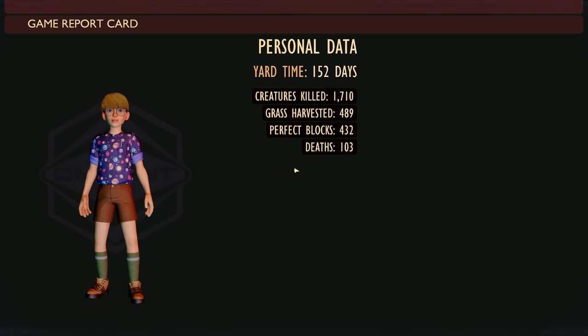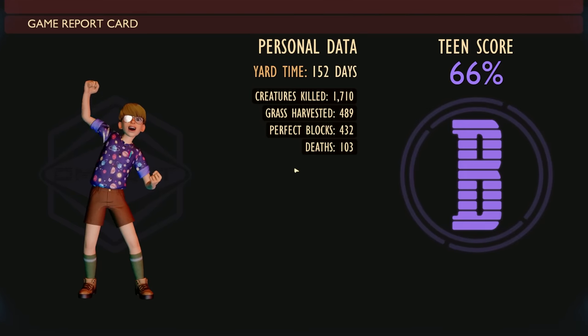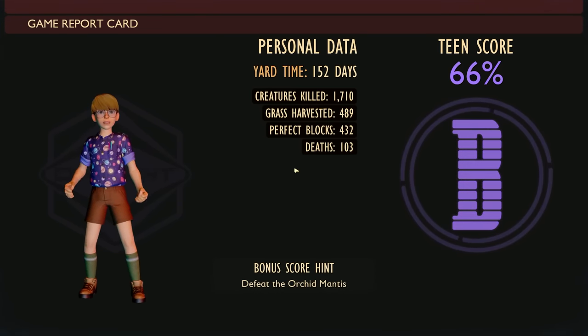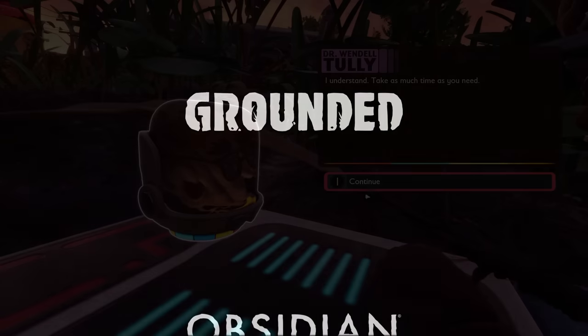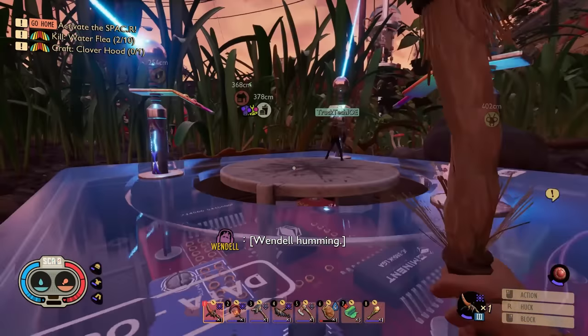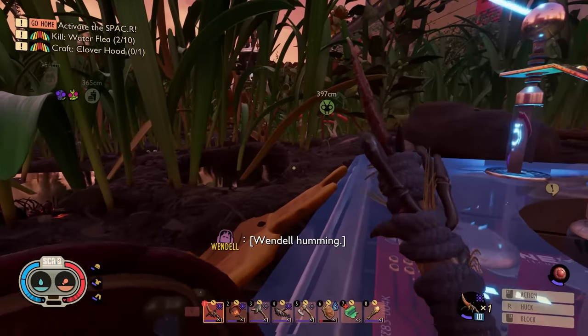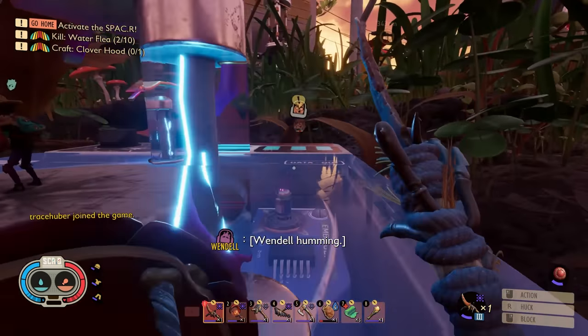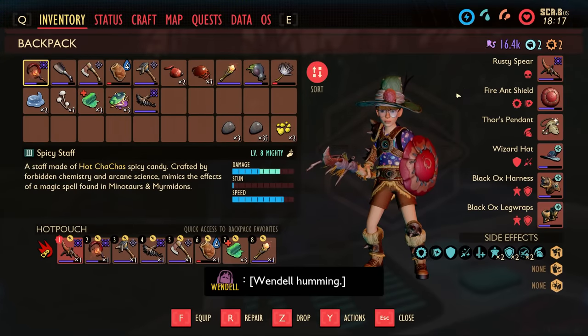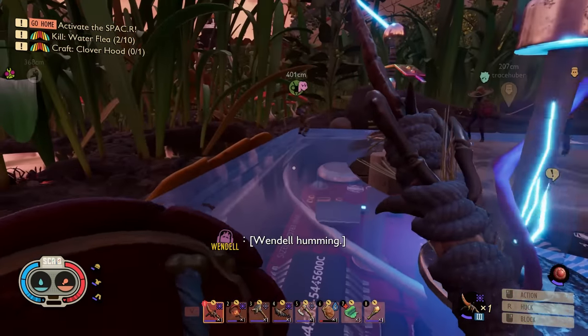Personal data — team score, I got 66%. We've got credits, we've officially done it! We still have a mantis fight, more things to build, more science to get, and we've got to get 100% on that scorecard.